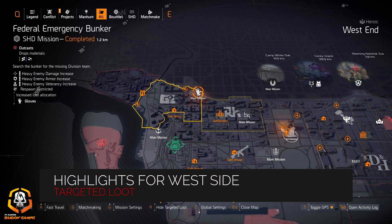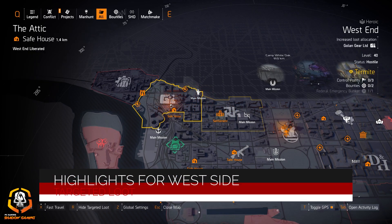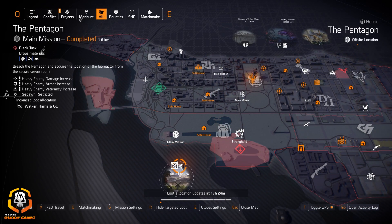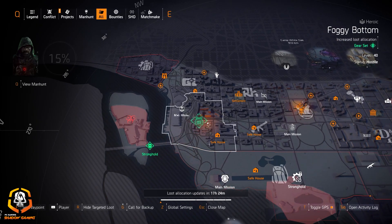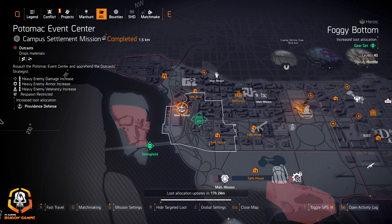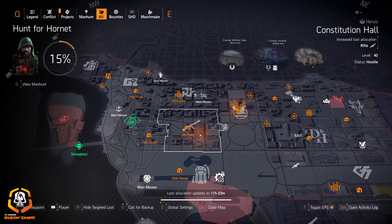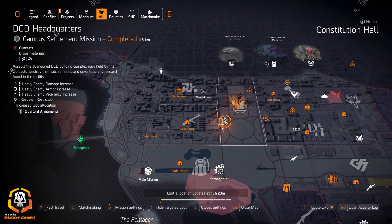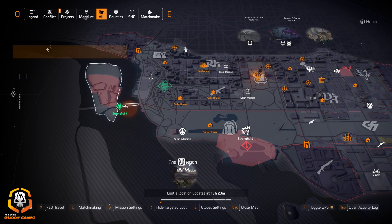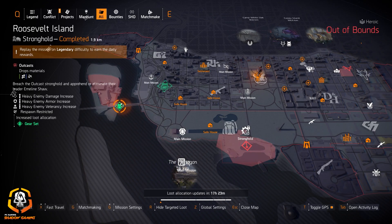Highlights for the west side: we got gloves at Federal Emergency Bunker, Go Long gear at West Side, Walker Harrison Co at Bank Headquarters, knee pads at Lincoln Memorial, gear sets at Foggy Bottom and Roosevelt Island, Providence Defense at the Potomac Event Center, and rifles at Constitutional Hall with Overlord at DCD and China Light at DARPA Research Labs.